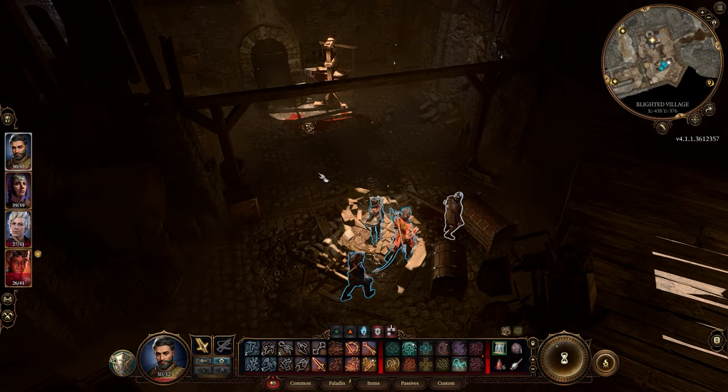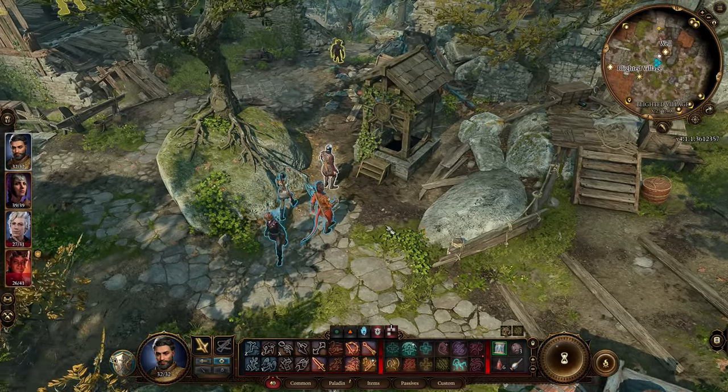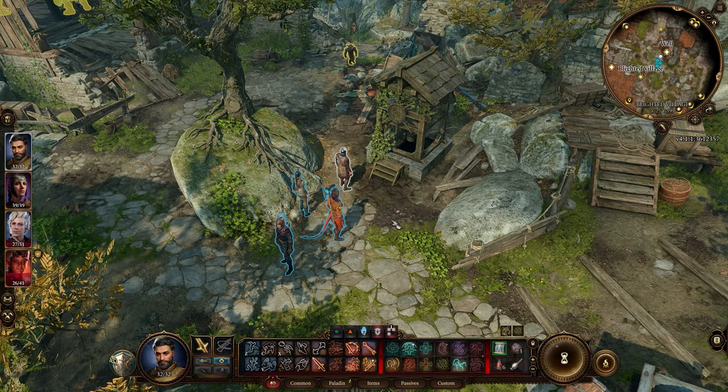Now the quest asks you to do a number of things. Firstly we need to get the Cersei Bark, and to get that we have to go to the Underdark.